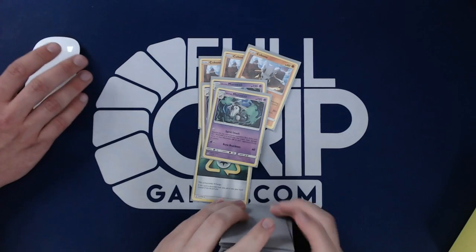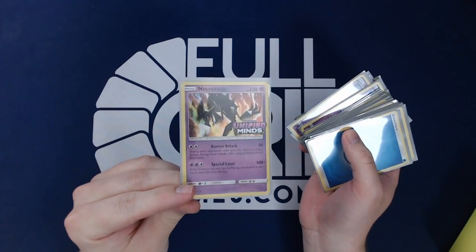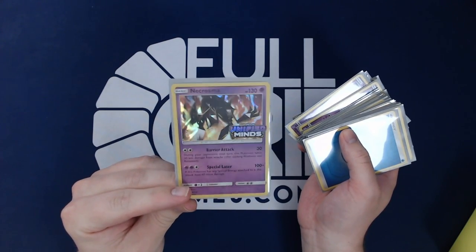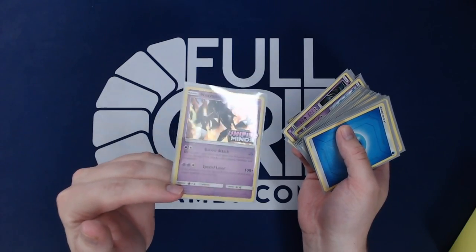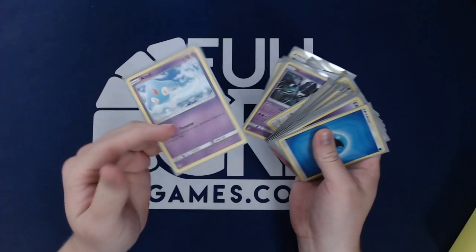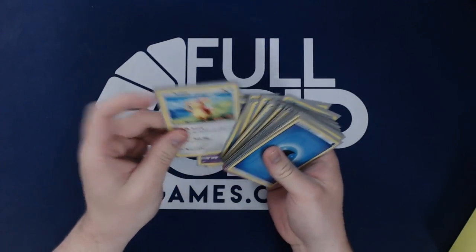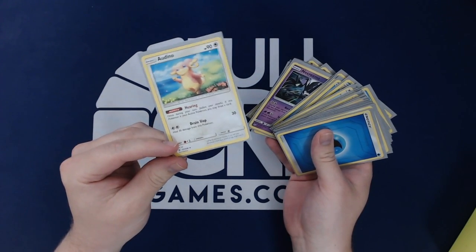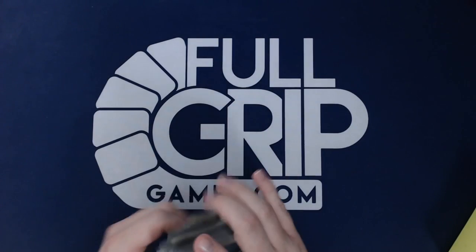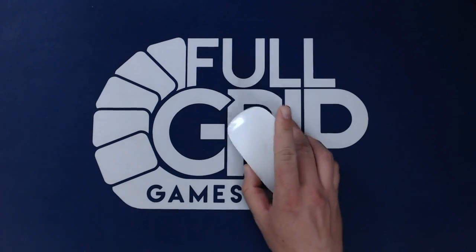Now Jesse, who do you think is going to be the all-star of your deck? Probably either Azelf or Necrozma. If you can get three energies and a Recycle Energy on Necrozma quick, sitting on the bench, you can just sweep their whole board hitting for 160 every turn. Azelf can snipe 30 wherever you want. And the Frostlass is pretty good too. I really like that Audino in there — if you start with it it's insane, you just go through your whole deck. You do want to be careful with a 40-card deck not to mill yourself, but it's definitely the all-star.